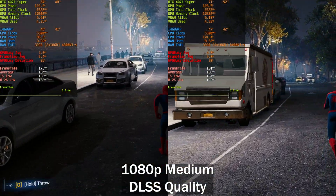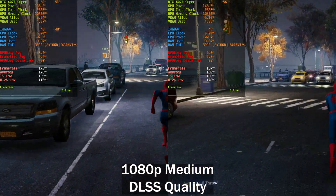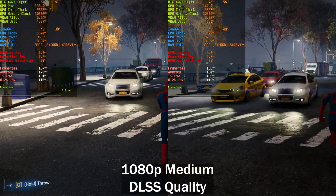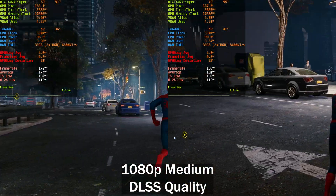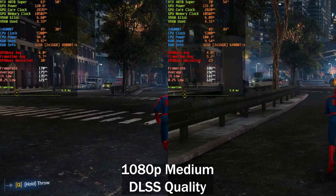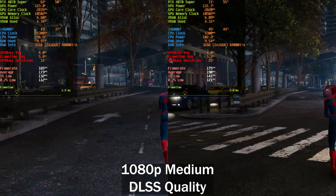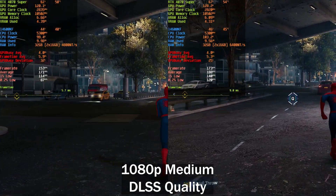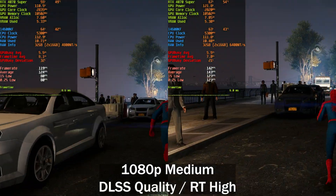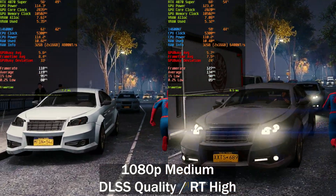Next we've got Spider-Man, which is notorious for being very CPU-heavy. Our GPU usage is sitting between 50 and 60%, and there's a big difference in performance here — actually one of the highest I've seen in my personal testing. There's around 20 frames per second difference between the slower and faster memory, with the 0.2% lows also slightly higher on the right.